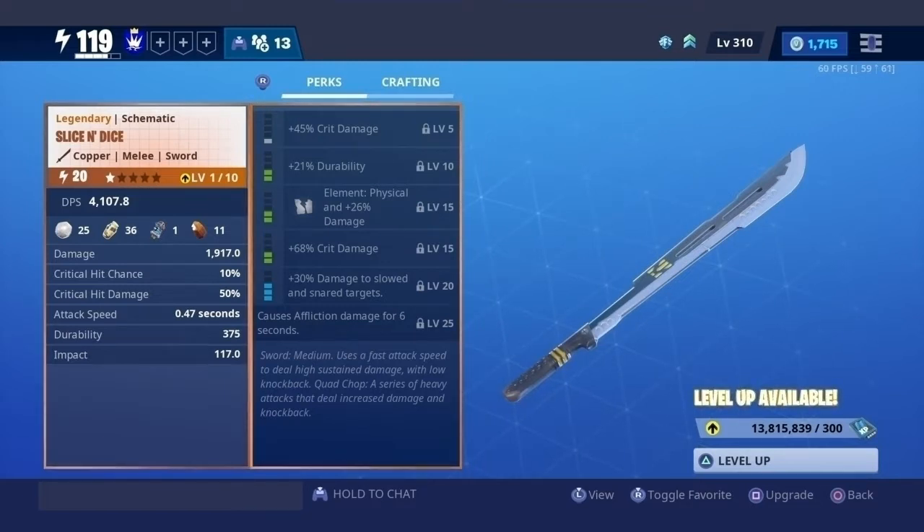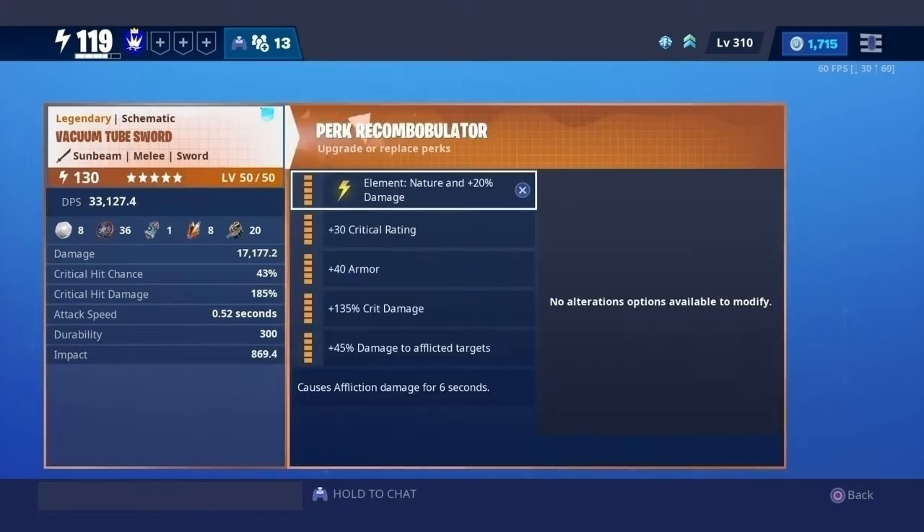When this weapon set came out, it was at a weird era where all the event weapons were just re-skins of already existing weapons, but they all had a twist to them, and this weapon's no different. This weapon is a part of the Vacuum Cube weapon set, and just like every other weapon from that set, it only comes with nature. This can be annoying for some people, but if I want to use the exact same weapon with a different element, I can just use the Slice and Dice instead.